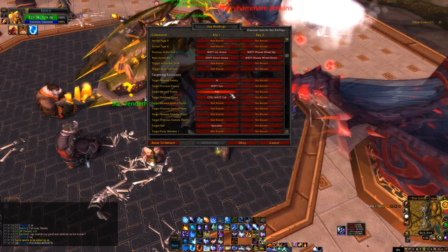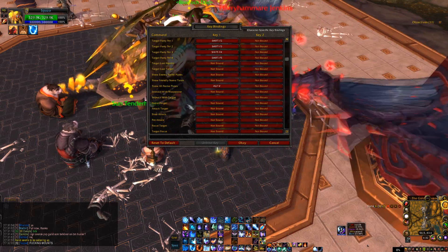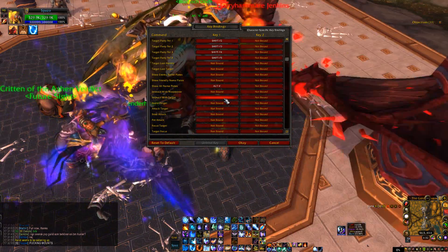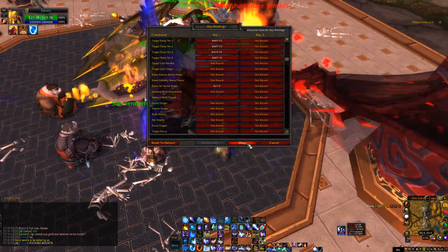I've got that on tab. So you want to hotkey that, and then the main one is Interact with Target. I've got this hotkeyed - bound to grave, which is left of the one key and just above the tab key.